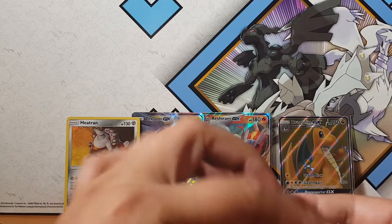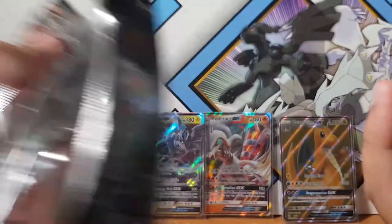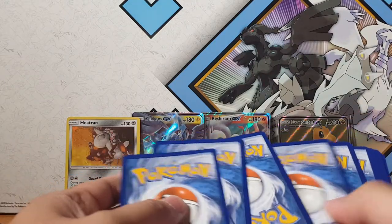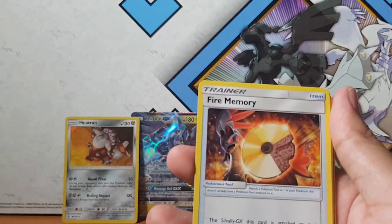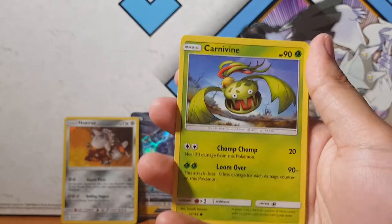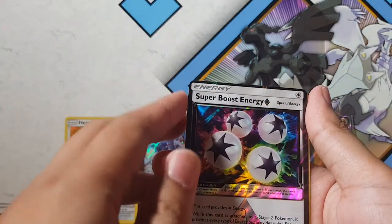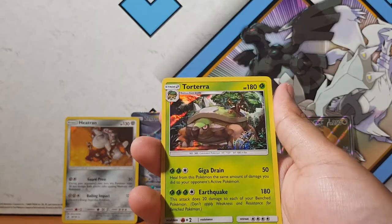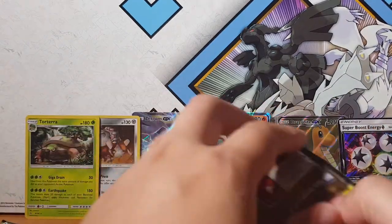These packs are a lot easier to open compared to the Team Up packs - they must have done some new packaging with Team Up. There's the code for you eager code heads. We've got Cranidos, Fire Memory, Eevee, Sneasel, Carnivine, Chimchar, and a Super Boost Energy - super hype! I had a feeling it was going to be a holo... it's Torterra. Two holographics not too bad!